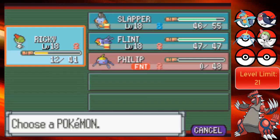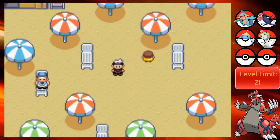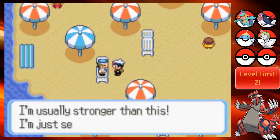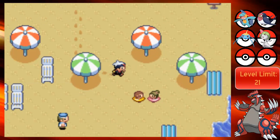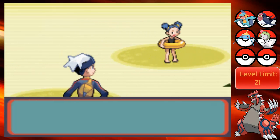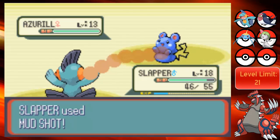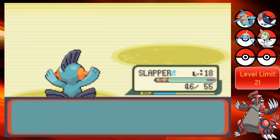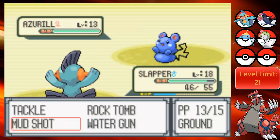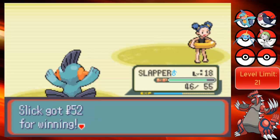Let's put Slapper in the front. He hasn't gotten enough fame in this playthrough. More tubers - Tuber Lola. This is Mud Shot. Ooh, nice one-hit KO, that was good. Another one? Nice, alright. That little tiny bit of experience there.